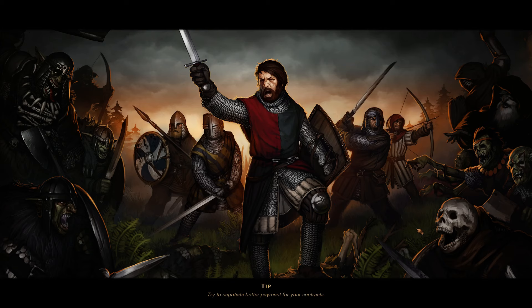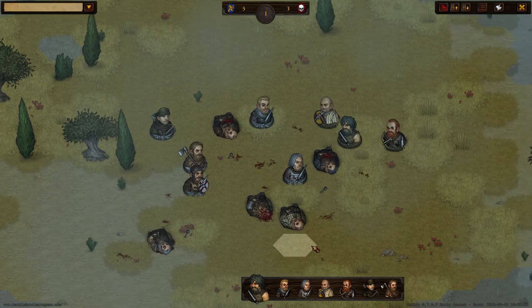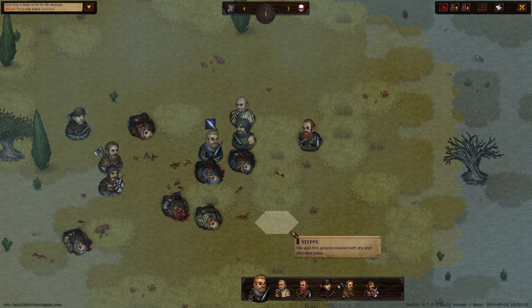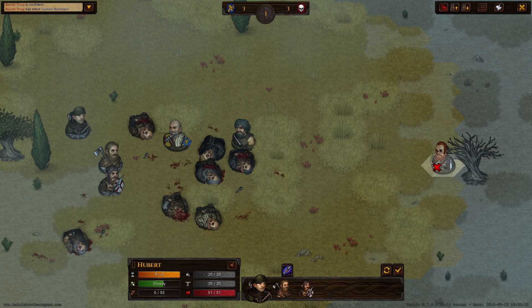We will see what our company will go through, and at the same time I can show you some of the new features that we implemented — mainly the new perk system and the injury system. Here's the first tutorial battle — we see our men getting slaughtered by a bandit ambush.